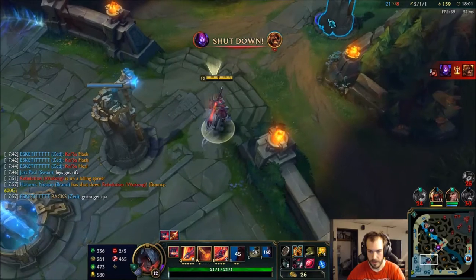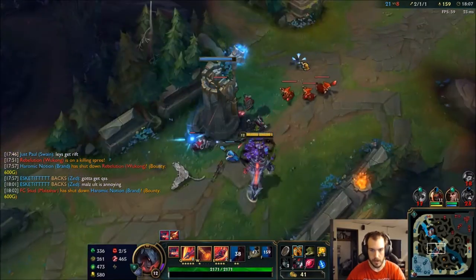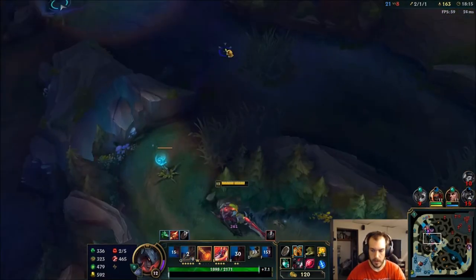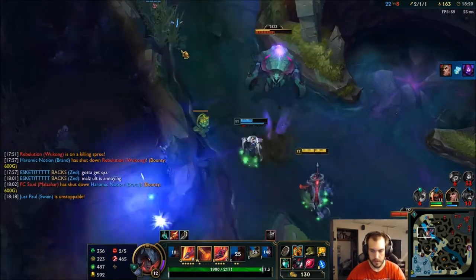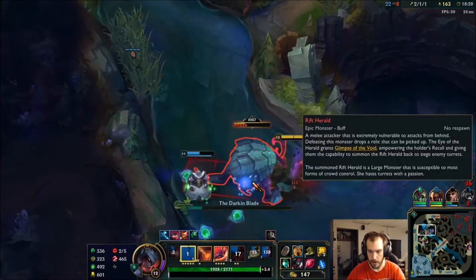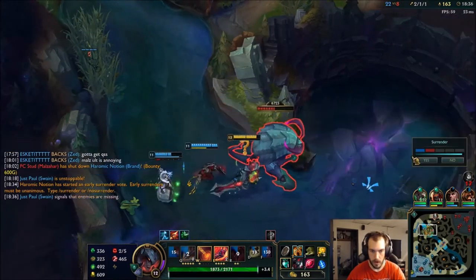That Luden's proc I think is what killed him. Go and collect this big wave. I'm on my way — pop a potion. Let's get this Rift Herald. Let Tryndamere get away — not a big deal. Swain putting in work — what is he, 5-0-6? Holy moly.